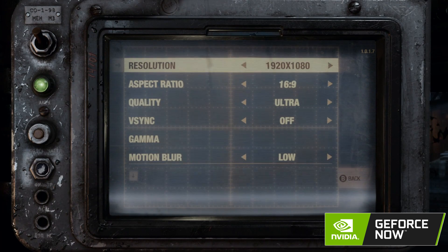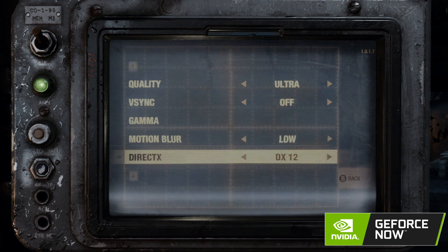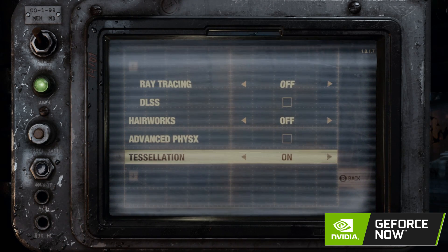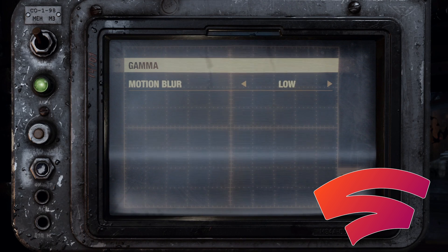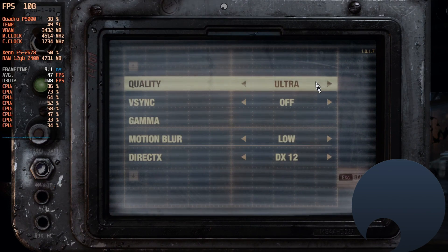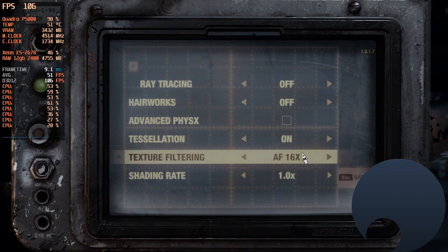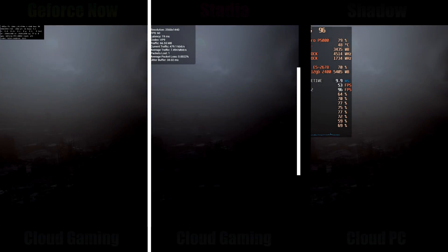Now let's take a quick look at settings. On GeForce Now, it's running Ultra — ray tracing is off since I'm not using it on the other services, so this mimics PC settings. The difference is GeForce Now highly recommends you do not touch these settings, and they will even reset them on you if you do. They really want all games set a certain way. Here are your Stadia settings — done, very much like a console. Google has this running how they want it to run, and you're not going to get many settings options.